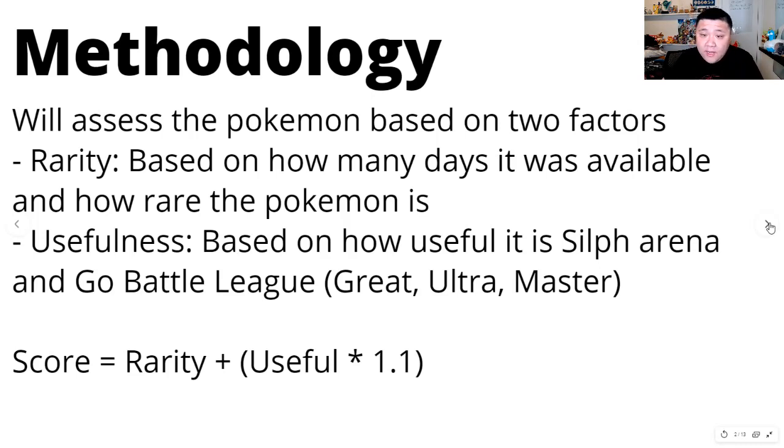We'll be assessing and ranking the Pokemon and the moves based on two factors. One is rarity, based on how many days it was available and how rare the Pokemon was. The example is Smack Down Tyranitar — super helpful with some niche uses in PvP, but it's been available multiple times, so typically people have access to it or can trade for it. The second criteria is usefulness, based on how useful it is in Silph Arena cups and Go Battle League across Great, Ultra, and Masters. The score is rarity plus usefulness times 1.1, giving a slight boost to usefulness.